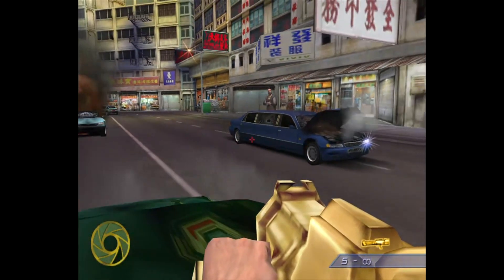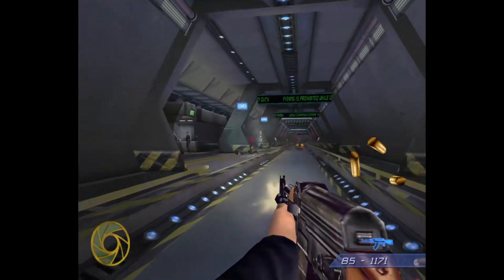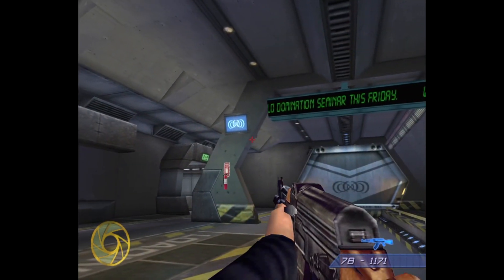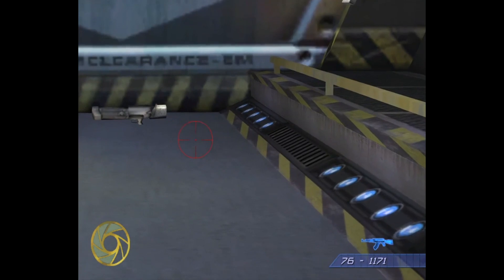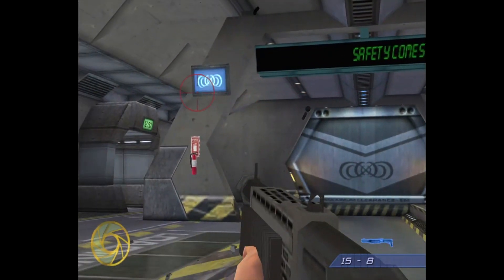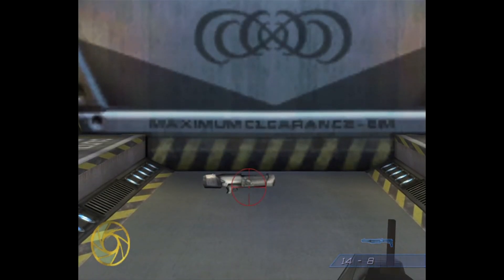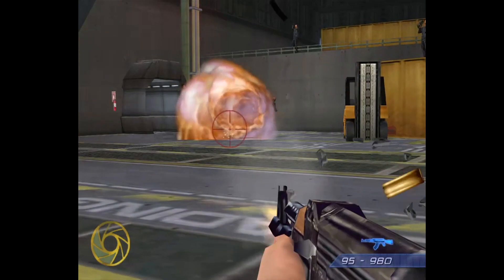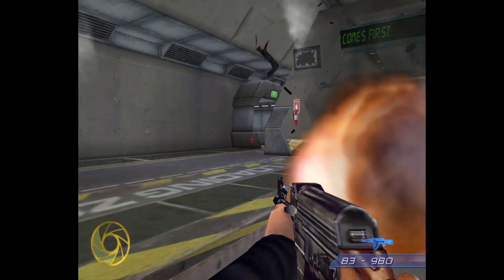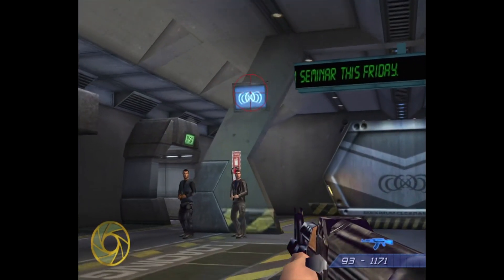The CH-6 rocket launcher can be found in the first on-rails mission, but is oddly absent from the second — except that it's not. By shooting out three video monitors at the first forced stop in Forbidden Depths, a CH-6 spawns on the track ahead of you. You can also get the weapon by shooting out these two monitors at the second forced stop. What makes this such an obscure secret is that nowhere else in the game do you get a weapon drop in this way. You're also surrounded by enemies at these stops, so shooting out some random monitors isn't likely to enter the player's mind. One enemy can even shoot out a monitor for you, which doesn't count towards spawning the CH-6.